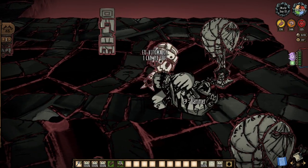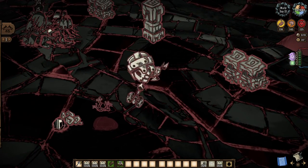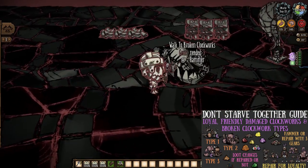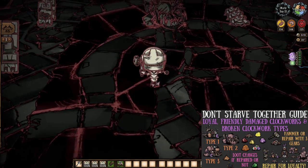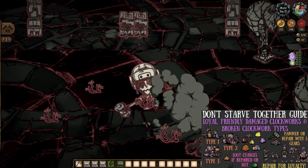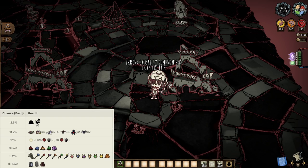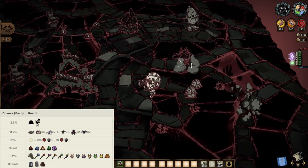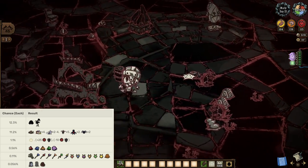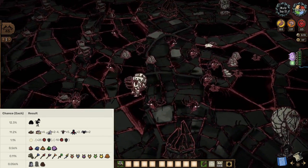And once you're done surviving all of that, do not forget to turn your attention to all the broken clockworks around the joint, as each will have a 25% chance to drop a gear when hammered. There is also a 10% chance at a second gear if we ourselves repair these clockworks with gears; however, that process costs us three gears each, so I really wouldn't bother unless you want a friendly robot army. But speaking of hammering, broken ancient pseudo-science stations can also be smashed open for gears, but chances are you're gonna find a lot more trouble than any of the actual good stuff, so I'd more than likely pass on this, especially if you're still learning the ruins.